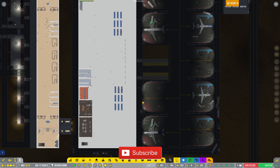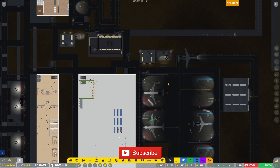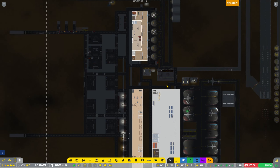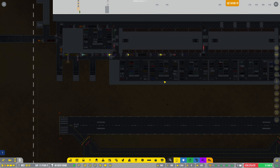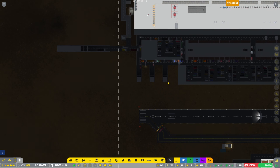Hey guys, welcome back to Penfold Gaming for another episode of Airport CEO. We're still working on Terminal 3, getting very close. I'm still dealing with these traffic jams which I'm going to try and sort out — someone mentioned in the last video to make all these ways into the world one-way.